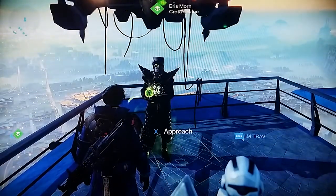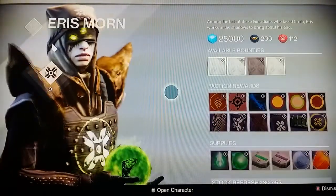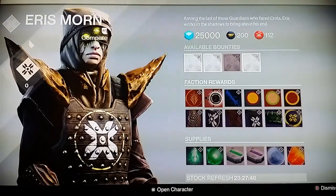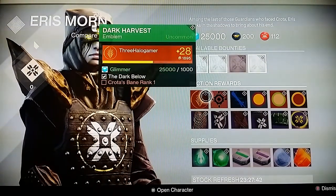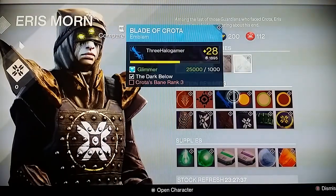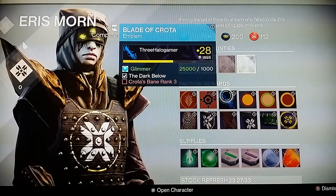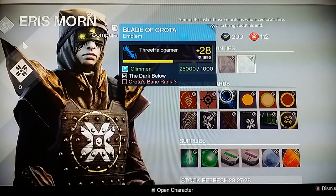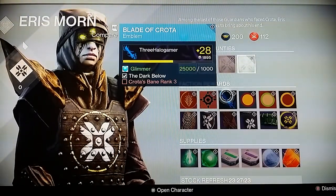We're starting off with Eris Morn, Crota's Bane, to see what she's selling. Here you can see two titles — two nameplates — the Sigil of Night and the Dark Harvest, both uncommon. Then we move on to the Blade of Crota, which looks pretty nice. It's a sword we picked up in the first video. You have to be rank three to get this one.